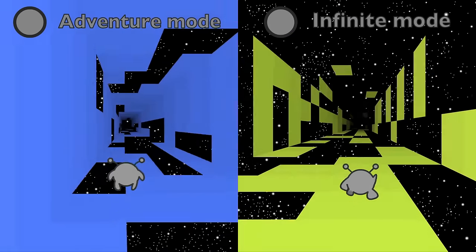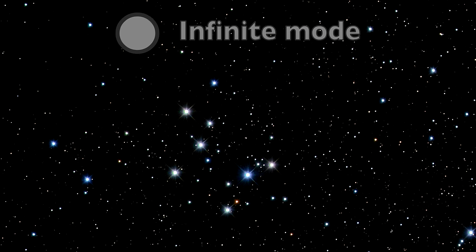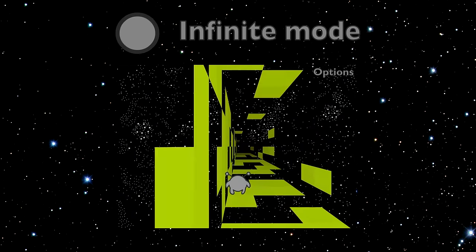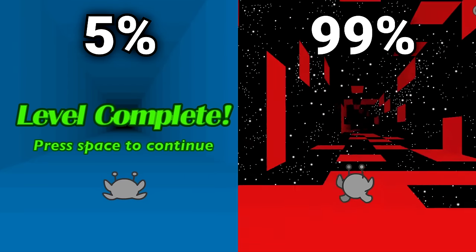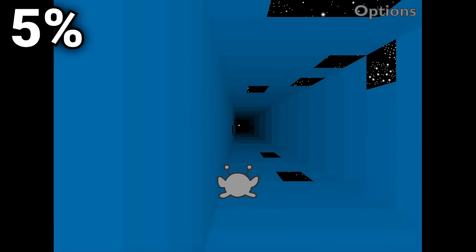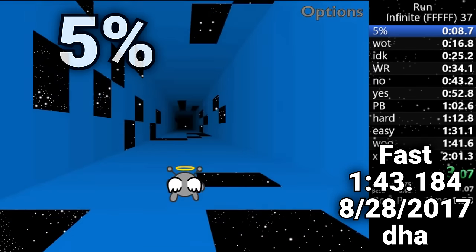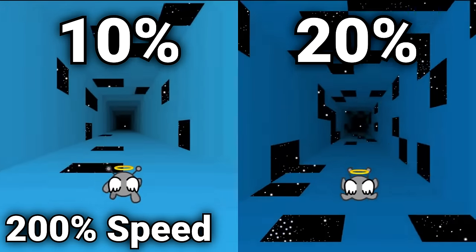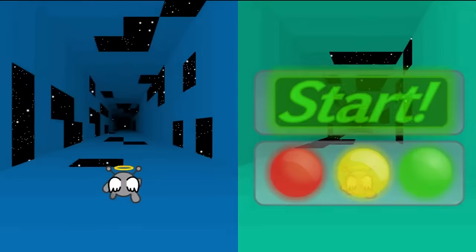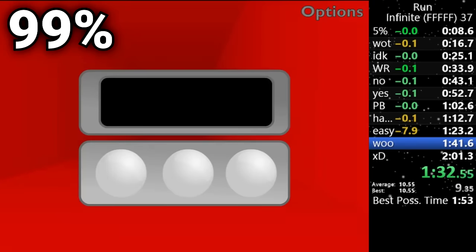Adventure Mode is only one of the game modes present in Run 1. Infinite Mode operates on a difficulty percentage, which correlates to how many tiles are placed in the level — 5% barely has anything missing, while 99% can sometimes feel impossible due to how many gaps there are. The game generates a tunnel of fixed length at 5% difficulty, and if the player completes it without dying, the difficulty increases by 10%, maxing out at 99%. Speedrunners purposefully take a death in the first level so the difficulty will only increase by 5% upon completing the tunnel.